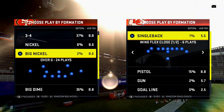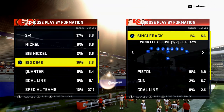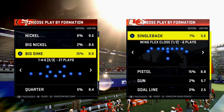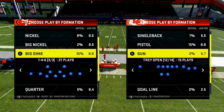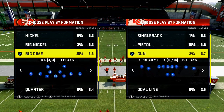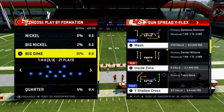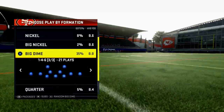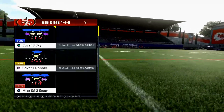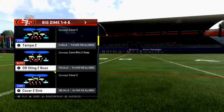Let's jump into this video. We're going to be talking about how to blitz in Madden, and specifically how to blitz from the Dime 1-4-6, which I feel is probably one of the best blitzes in the entire game this year. I'll come out in a shotgun spread just so you can see the blitz and how it works, and then we'll go from there. The formation is Big Dime 1-4-6.